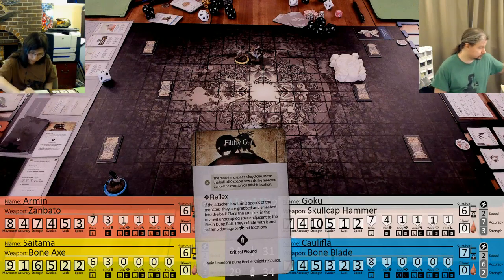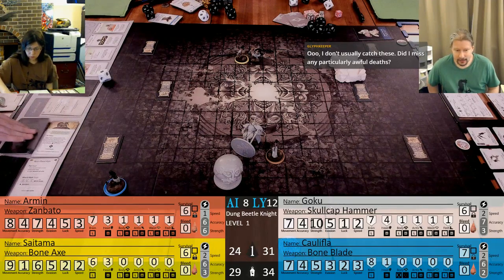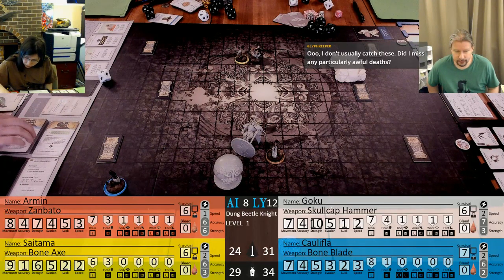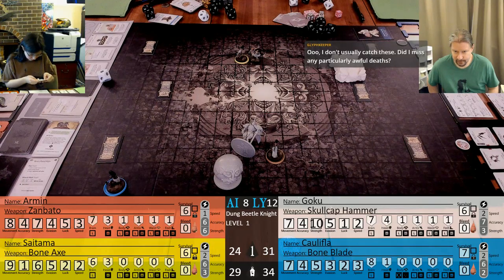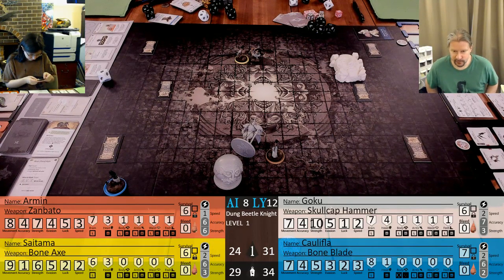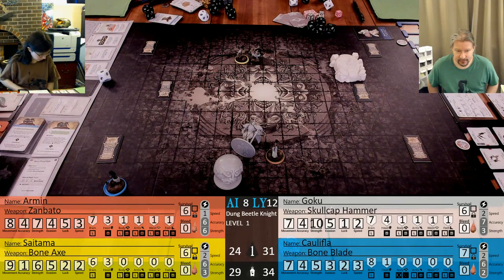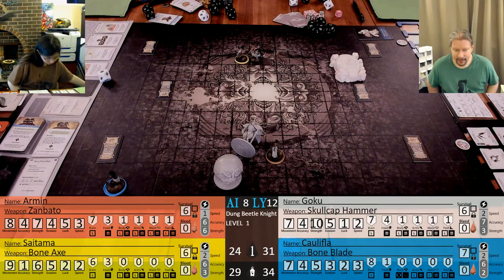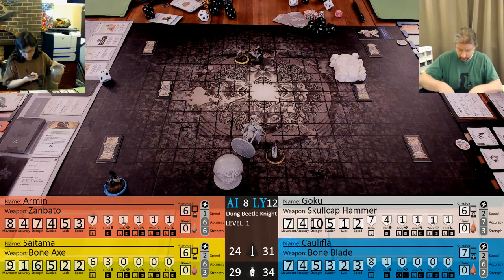And you deal two wounds - we get an elytra. The top of this is going to be the side of resin ball - it is impervious and super dense, but no persistent injury. This is not a reaction, so it will not be cancelled. I have to attack with the Zambato unless somebody else surges in.